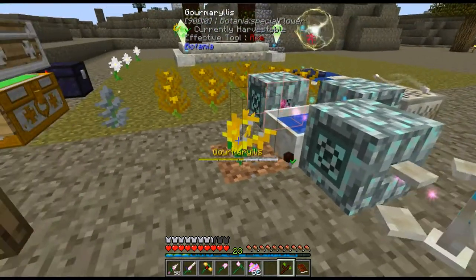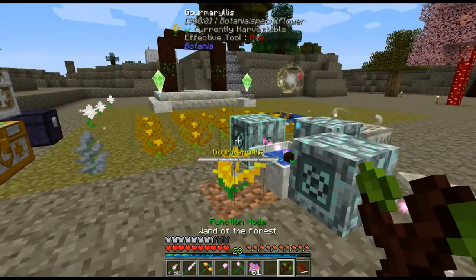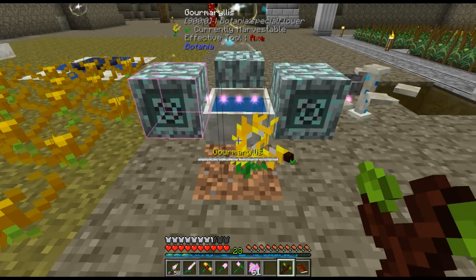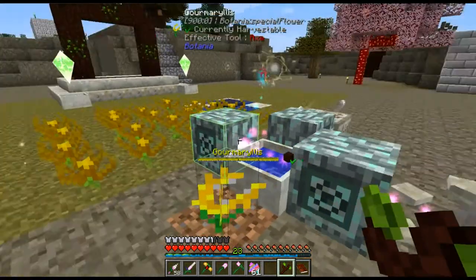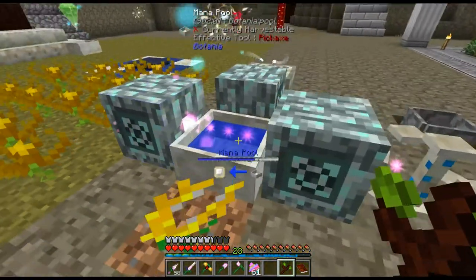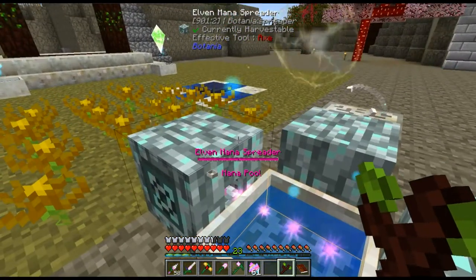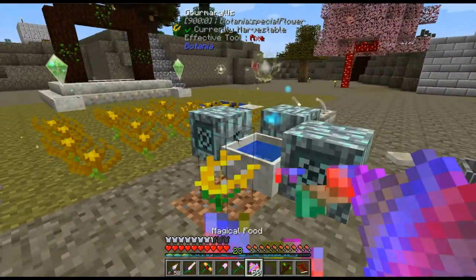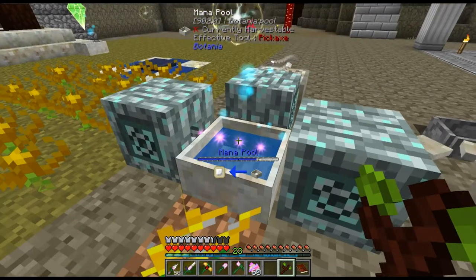Putting a magical food on this thing — it takes a minute to digest whatever food you drop on it, so you only want to drop one food at a time. That pretty much maxes out the buffer of this elven mana spreader out instantly, and it takes a good amount of time to empty out. Each individual magical food we feed it is visible progress on a mana pool.